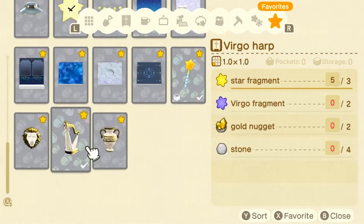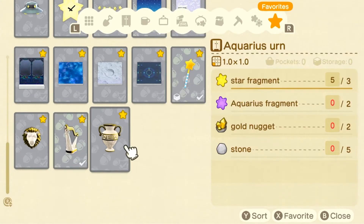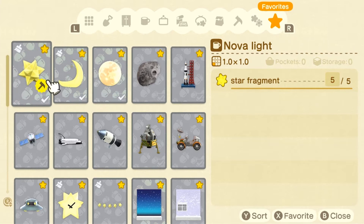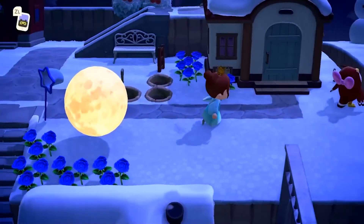Please understand the zodiac items — you'll only be able to get those within the time period that the zodiac actually falls. But for everything else, which includes wands and some of her items like the crescent moon chair, the moon, and the Nova light, we're gonna be able to get these relatively easily.